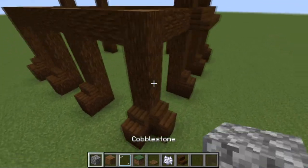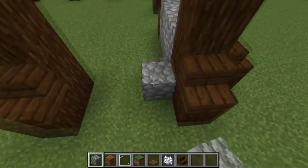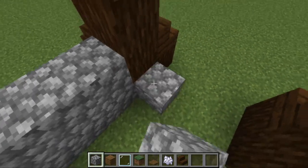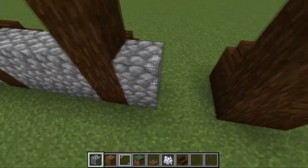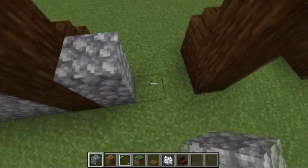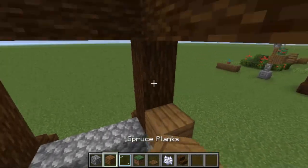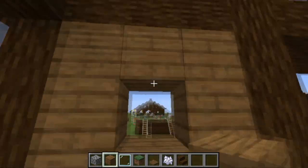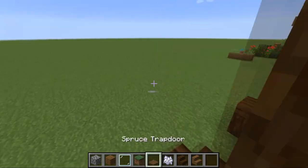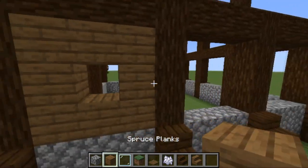To do the walls, get cobblestone and instead of going one high like on most other builds, go two high for this one. Go right around the entire build two high. Wherever your entrance or exit is, don't fill that in - I'm leaving the front section open. Once done, place spruce planks in one big ring going right the way around on top of the cobblestone.